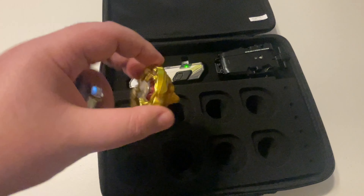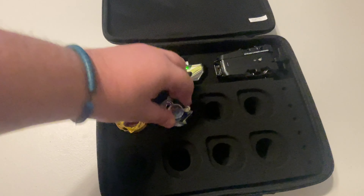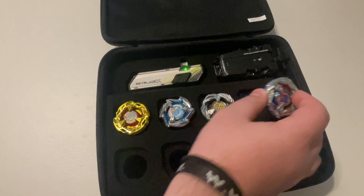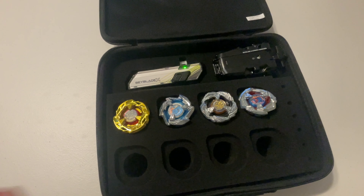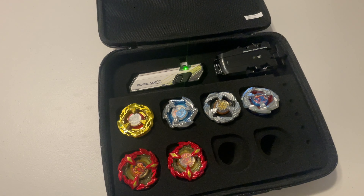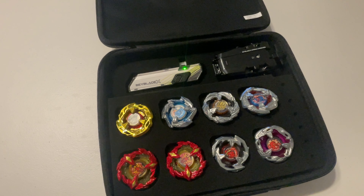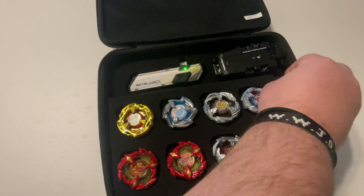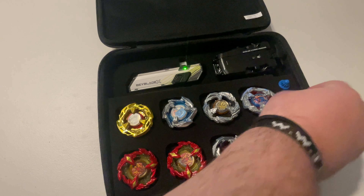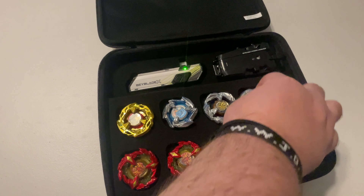Put your bays in — whole thing right in there, just like that. Get a Dran Dagger in there. Load this guy up — give it a Leon Claw, Viper Tail, Phoenix Wing, maybe another Phoenix Wing, Dran Sword Recolor, and a Hell's Chain. And then you could store bits in these little holes here. Pretty cool — like if you just want to bring extra bits with you in case something breaks on you.